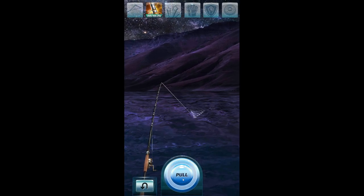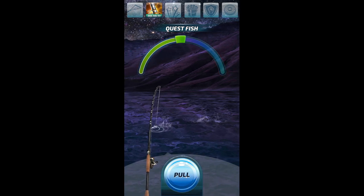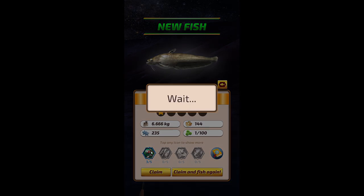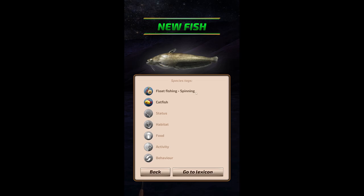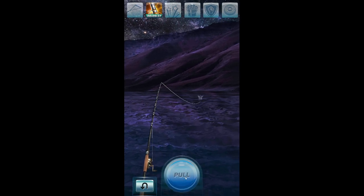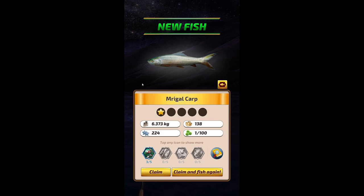Let's go again. What are we gonna get next? Nighttime — why is a bird chirping? Why are the toads chirping? A moor catfish — 6.666 kg, yes sir! Maybe we should try float fishing for a moment and see if we get something different. All of these are quest fish — I guess we just have to catch any fish. Mregel carp, very interesting fish. Catch three fish — hey. We got a magazine.